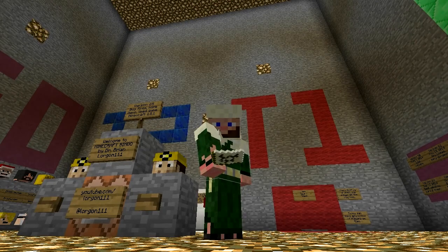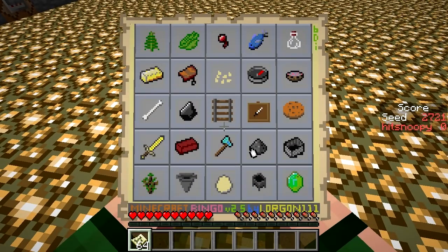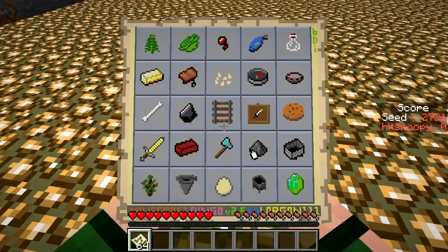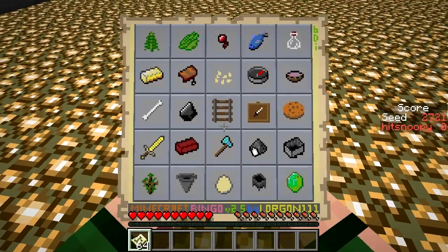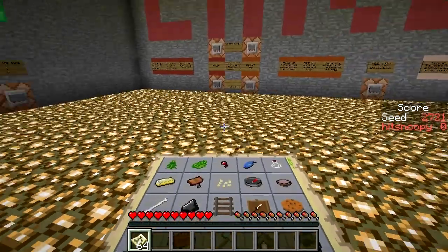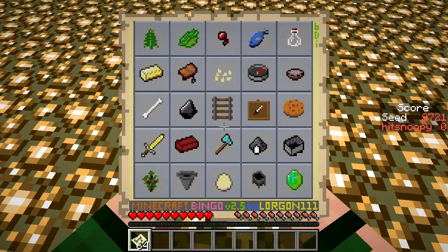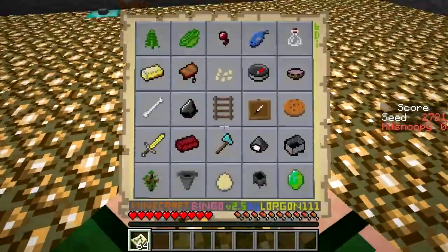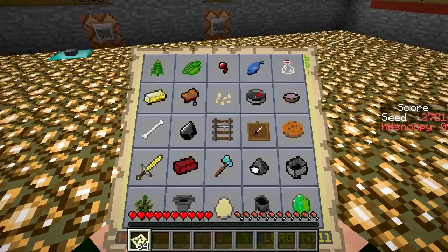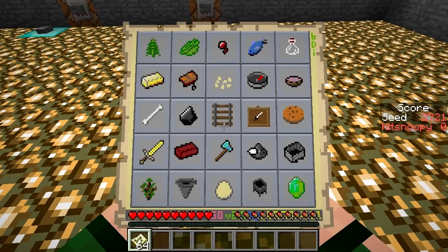Hello, this is Hitsloopy with Minecraft Bingo, seat number 2721. Let's have a look at that card. It seems it is quite a doable card. The top row is an easy one if I can find an early spider, because I need to fish an eye — an early spider which drops an eye of course. And that will help a great deal, and if there is a desert nearby it will do great as well.